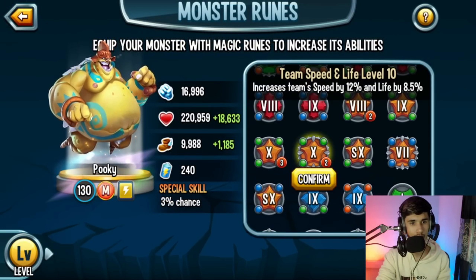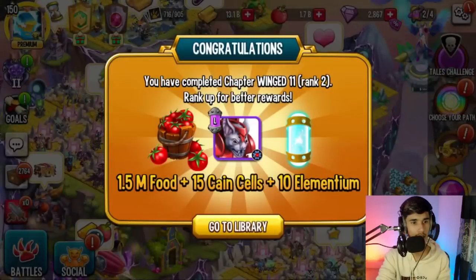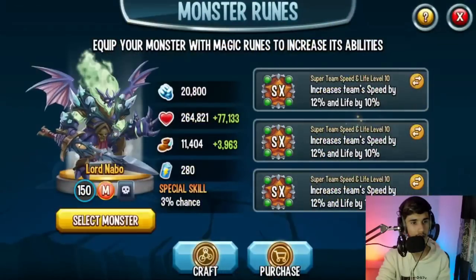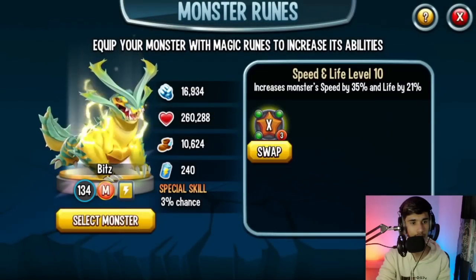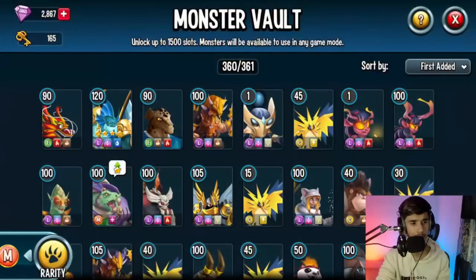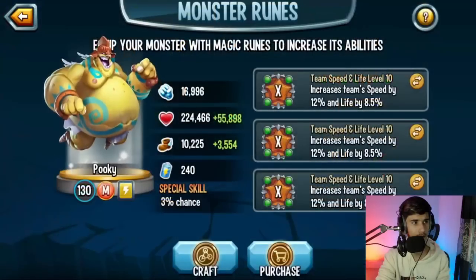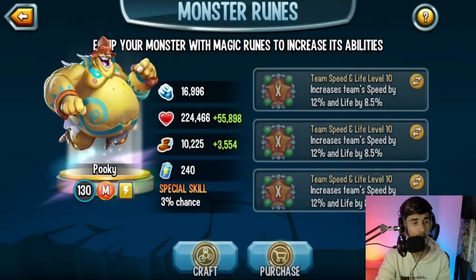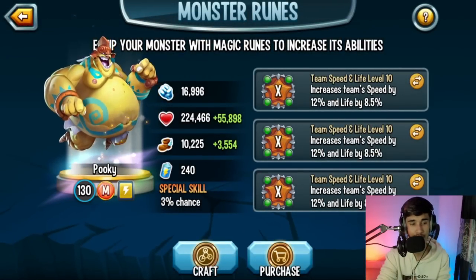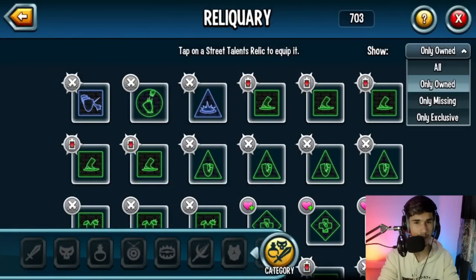For the rune setup, you want to give triple Team Speed runes — that's the best for this monster. I'm going with level 10 runes. If you have a level 10 rune mutated with Life, that's even better. Alternatively, you can run one Life with two Team Speed, or two Life with one Team Speed. That also works, but triple Team Speed is the way I normally like to do it on tanks. If you have mutated Life runes, definitely give those.